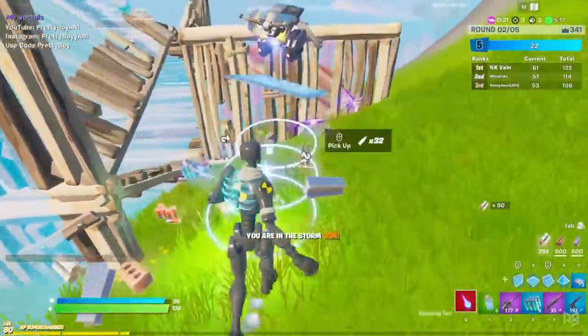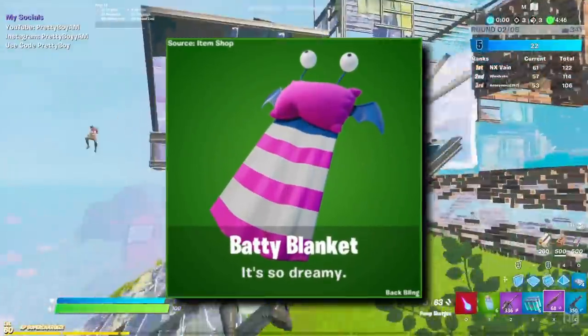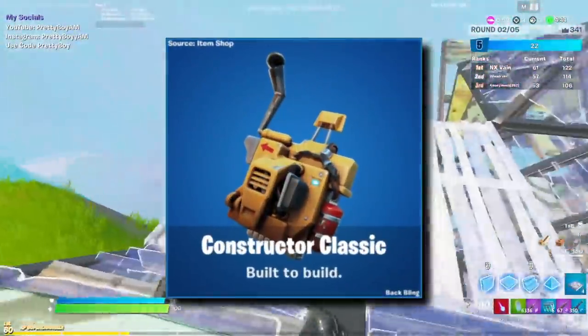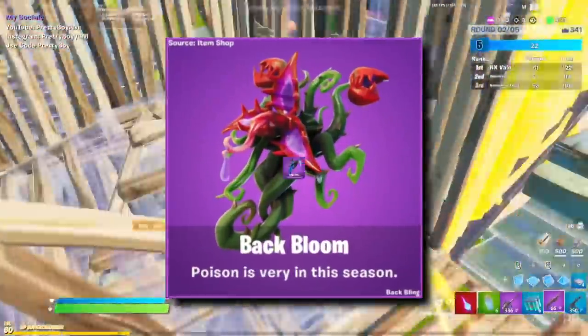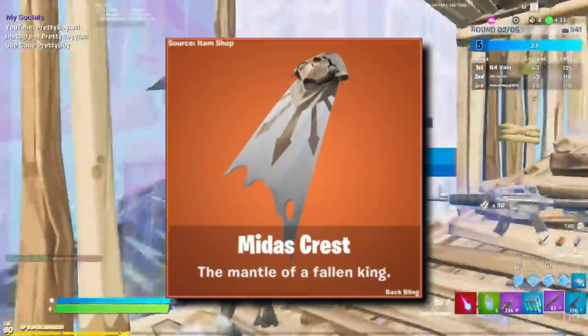Next up is the back blings. There's Batty Blanket, Power Pack, Constructor Classic, Deepzzzzz, Elevation, Laugh Riot, Backbloom, Indigo Karma, and the Midas Crest.